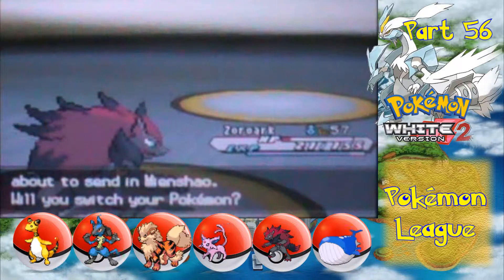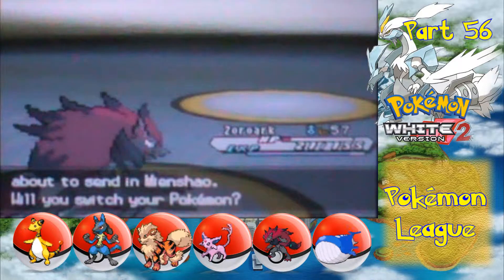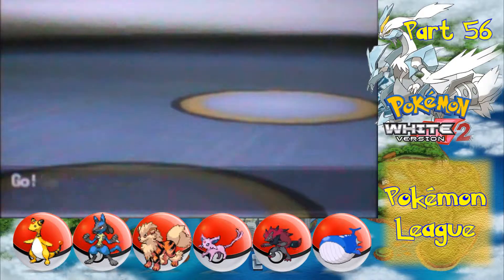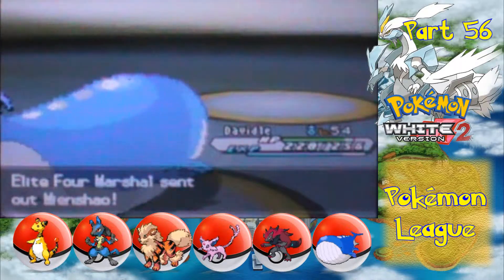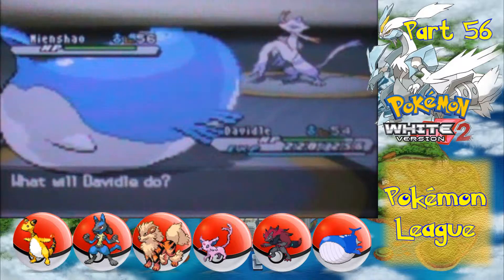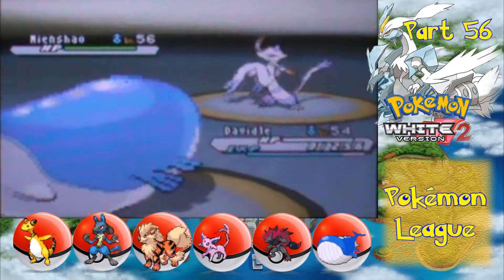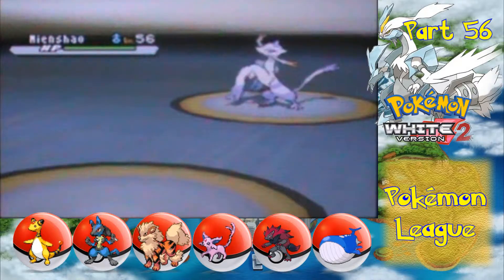Okay, so Mienshao is coming in next. I know I'm not going to outspeed it after this. Who do I want to bring in? If I had a Ghost-type, that would be perfect — I could lure it into High Jump Kick, but unfortunately no. Mienshao is going to have High Jump Kick, U-Turn, Bounce, and Retaliate — two moves that are super effective against Zoroark. In Hard Mode it carries Expert Belt. Ice Beam — Surf, rather. Oh god, slicing through 260 HP. That could be a problem.